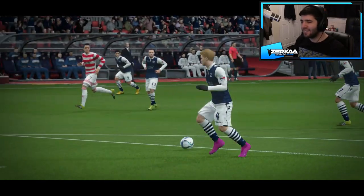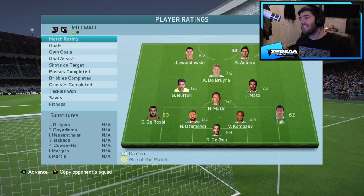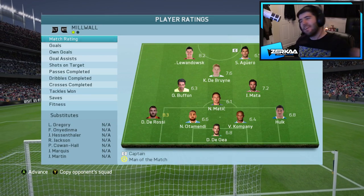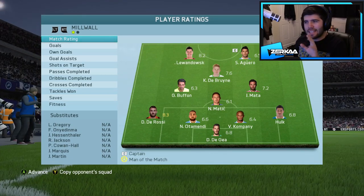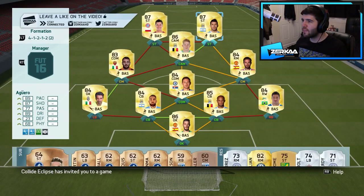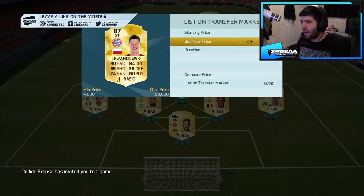I'm guessing Buffon ruined me a little bit, didn't he? He didn't have a goalkeeper out on the pitch — I didn't need a goalkeeper out there. For some reason I got Matic in a pack and I already have Matic in my side. Maybe if I hadn't had an extra outfield player and not bloody Buffon, I could have had a good chance at this. Oh well. Luckily the players I've got to list aren't too expensive, other than Lewandowski. Lewandowski is a little bit of a blow. So we go over to my squad — Lewandowski listed. He can go up to 90k, but I've got to list him for 4k buy-it-now. Someone out there in the world will be getting Lewandowski for 4,000 coins. Lucky bugger.